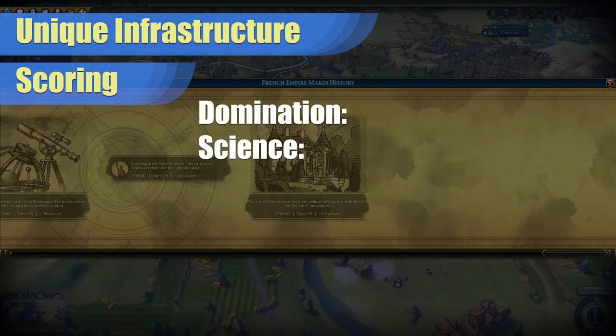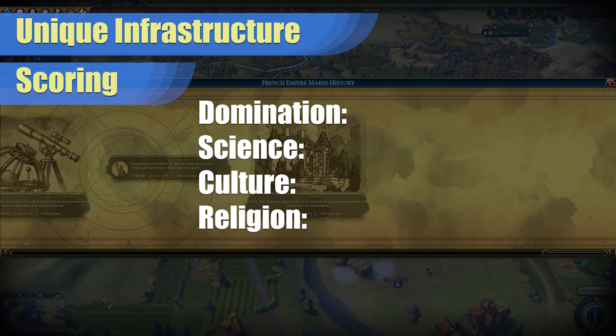The overall scores for this unique infrastructure are as follows. For Domination and Science, I would give it a 2. If you can get a few of these up near some luxury resources, the extra gold could help you with your military cost or can be used to purchase great people, but it's not really that much of a boost overall. For culture, I would give it a 10. These improvements are incredibly good for culture victory and should be built everywhere that you can if next to a wonder. In the late game, especially after researching flight, you could squeeze in the plus 2 culture versions away from wonders. And finally, religion gets a 0. There's just nothing here to help a religion victory.